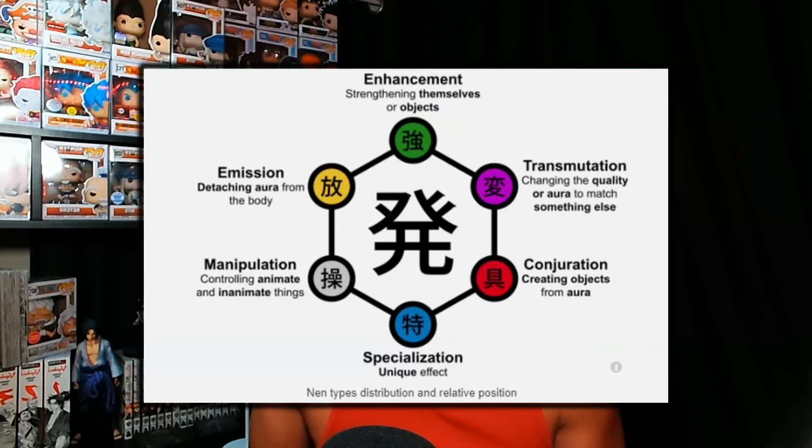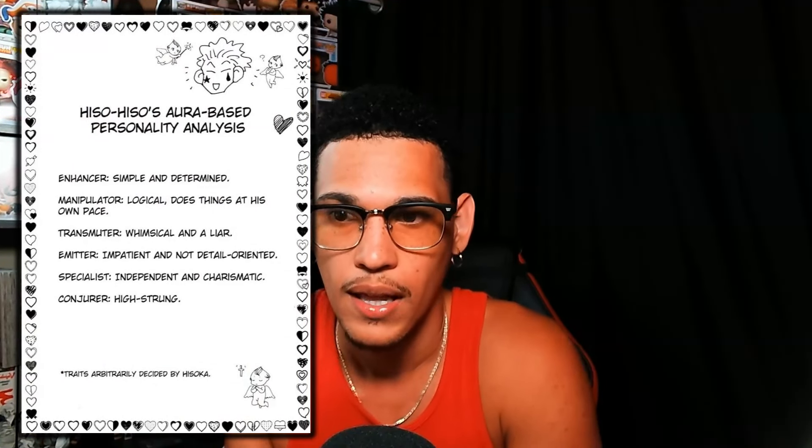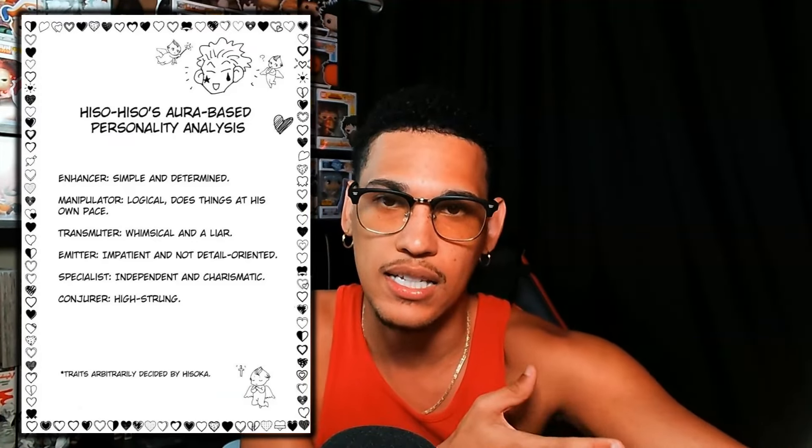The first step in giving someone a Nen ability is deciding what their Nen affinity is going to be. I'm really the only person that consistently creates Nen abilities for characters outside of the Hunter x Hunter verse. If people did this, they would probably either strictly adhere to Hisoka's Nen personality test when giving Nen affinities, or they'd just create their own. I like to do a mix of both — a little bit of my own judgment and gut feeling, plus basing it off the personality quiz, since it is the canon way to decide, even though canonically they said it's not 100% accurate.